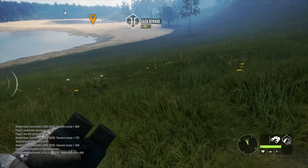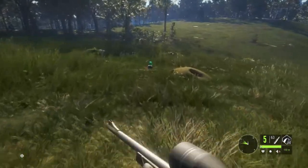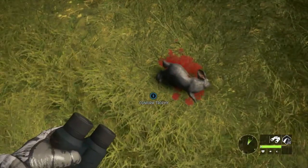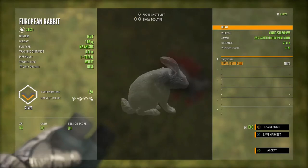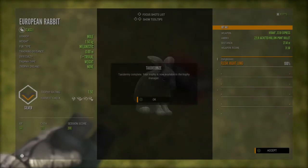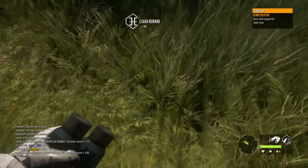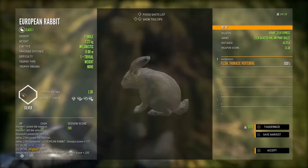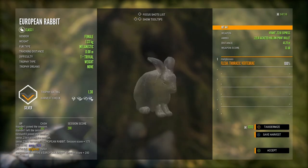And just to finish up, another set of double rares that I got right next to each other. One little male melanistic rabbit, and then after I shot him, as they were fleeing back into the burrows, I noticed there was another one. I quickly took a shot as she was going in — a melanistic female. Thanks for watching.